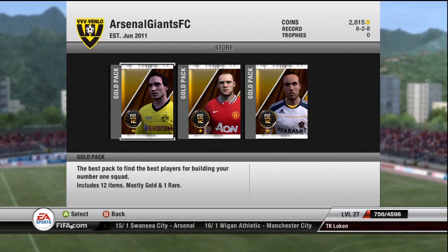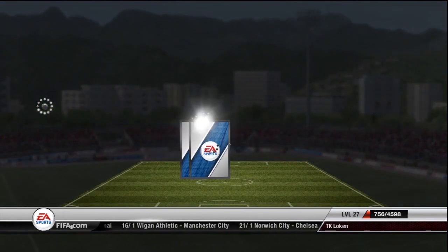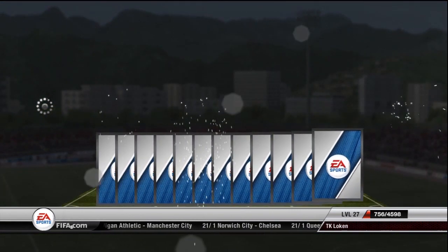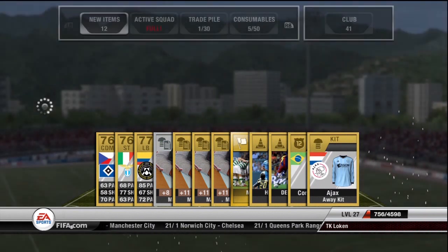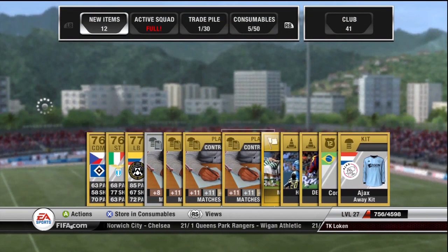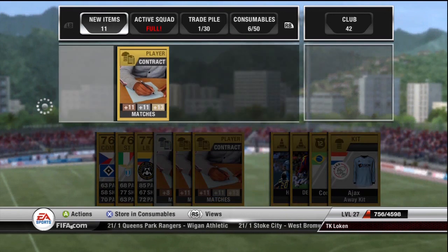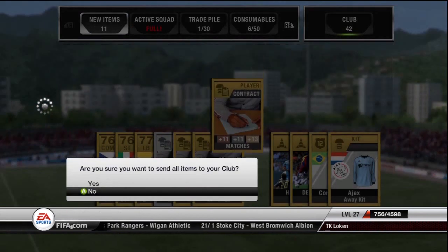I got 1,000 coins, which is pretty awesome. Next we'll do Rooney — don't like Rooney. And we got Armeno, don't think he'll be worth anything. I've got a load of crap. I think I've got a squad morale — yeah, I've got a squad morale, that'll sell for a little bit, I think. Store all remaining items in Club.